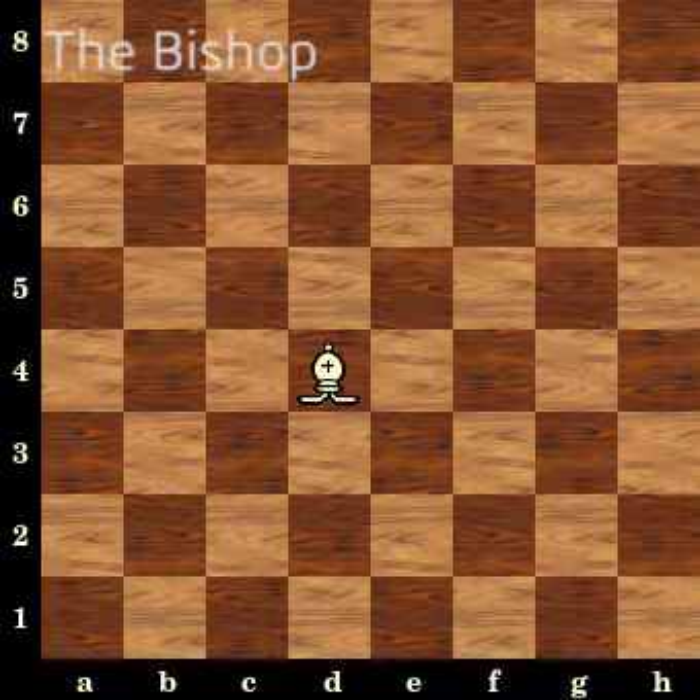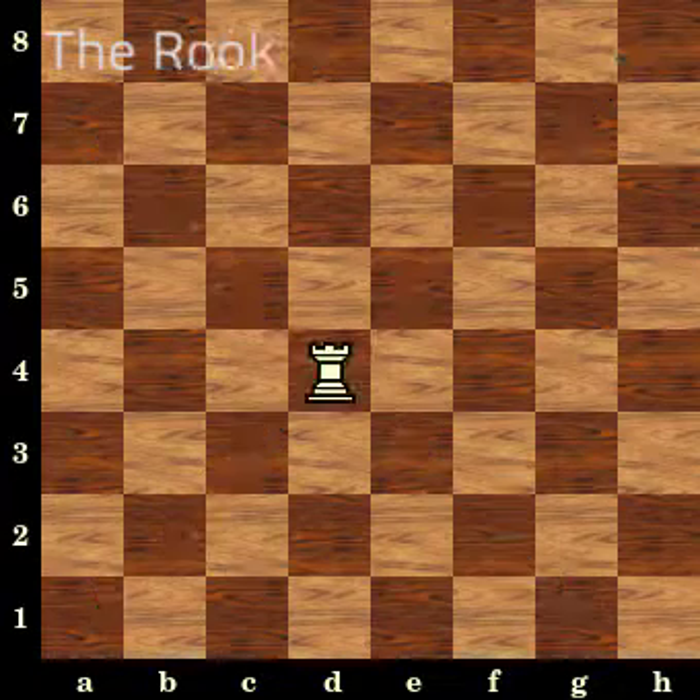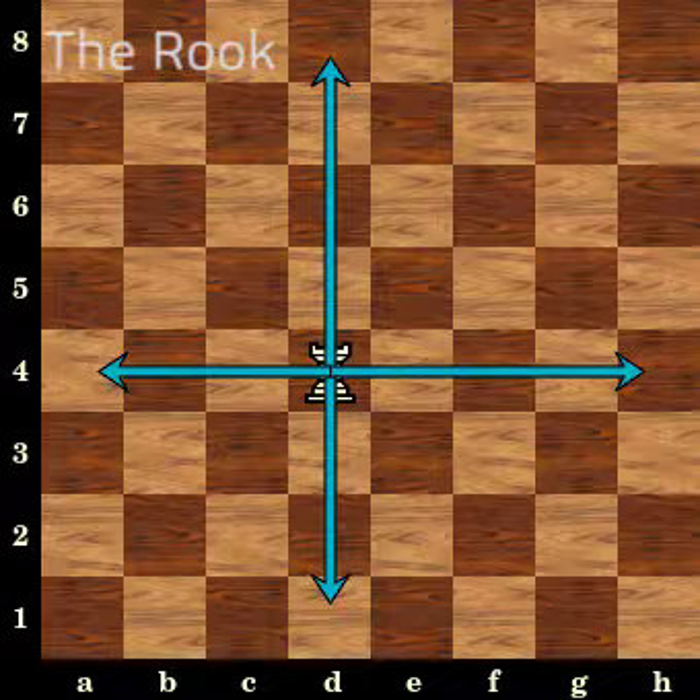The bishop — very simple — moves only in any diagonal space. The rook, a late-game piece, moves forward, backwards, or side to side any number of spaces.